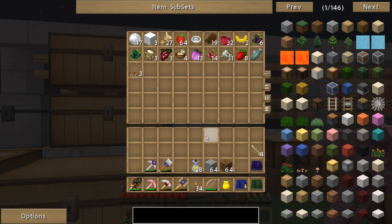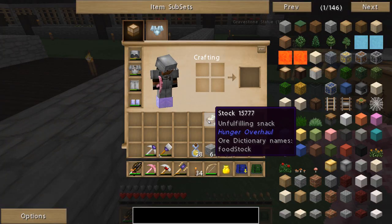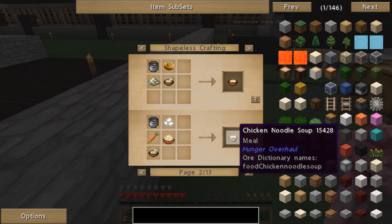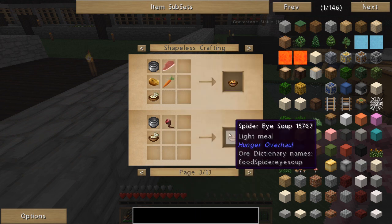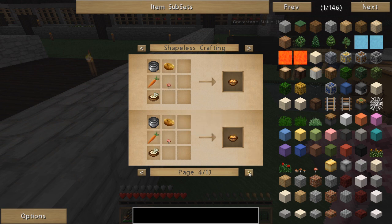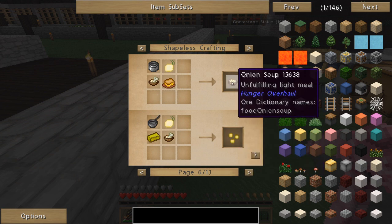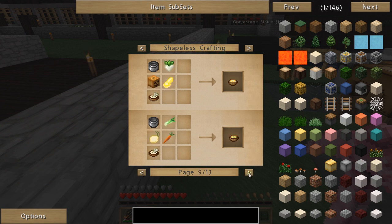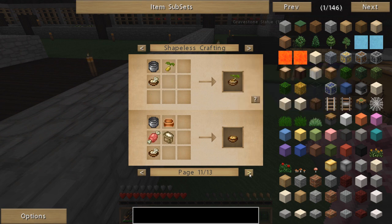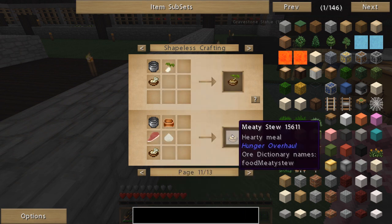We need some food, I'm getting hungry. We got some stock — let's see what we can make with it. Pumpkin soup, carrot soup, potato soup, chicken noodle soup — that sounds very good. Spider eye soup? Is that going to hurt me? Because I can make some of that, I have some spider eye. Tomato soup, onion soup, cactus soup, cream of avocado soup. So I guess any type of meat with stock and flour will make a meaty stew.